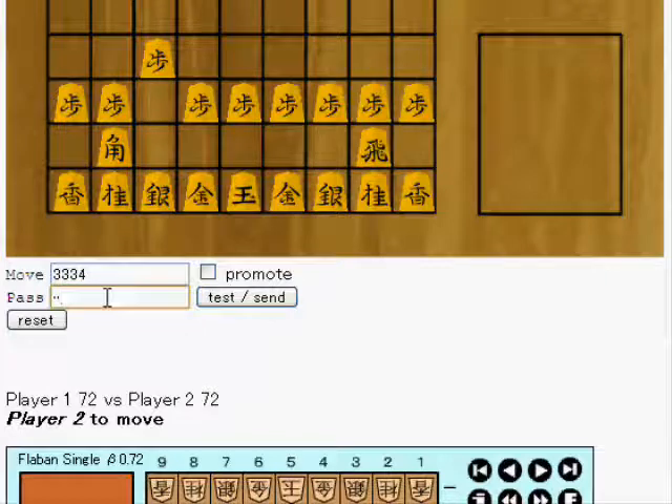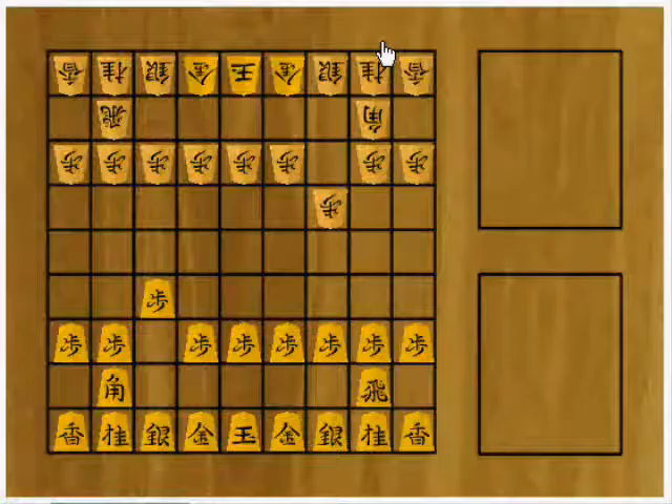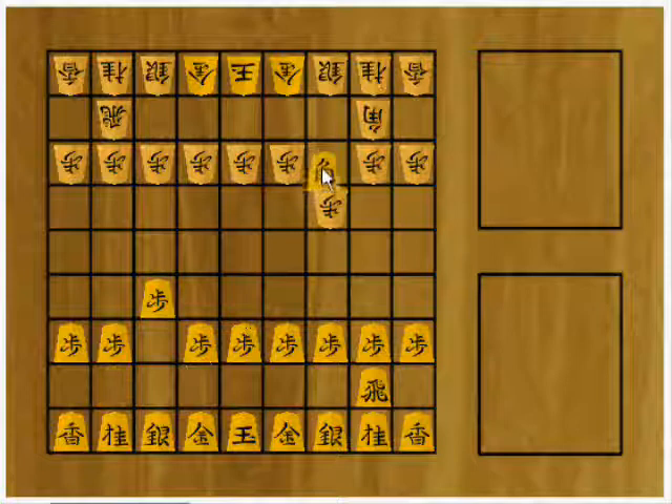Player 2 plays pawn 2-4. They make a test send to verify the move, and when it's confirmed correct they send the move and see the confirmation screen.